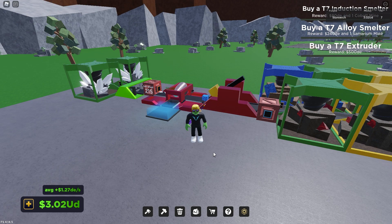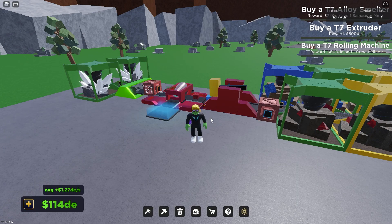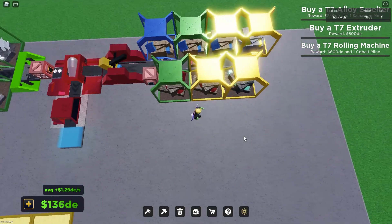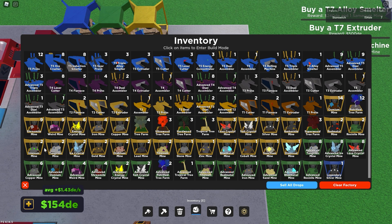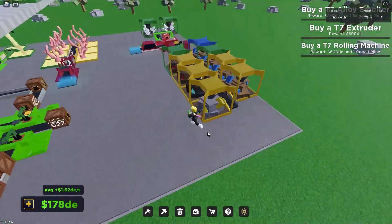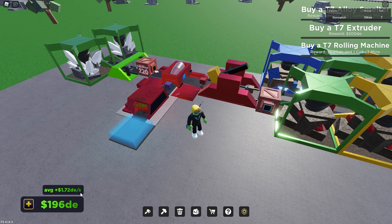We are back — we have enough money, we have the one undecillion we need. So let's go ahead and buy that induction smelter. We just got a free cobot mine as well and plus 80 decillion, which isn't a lot but it's something. So we're going to place that bad boy down, facing the right direction of course. And then another sell zone, and that'll help a lot. While we're over here we're going to move the zinc mine over to the other side. There we go — our money hasn't increased a lot yet, but there's the increase, it's finally averaging out all the money we're making.